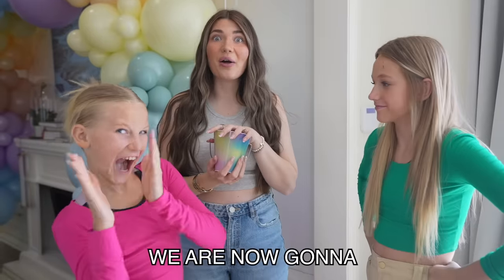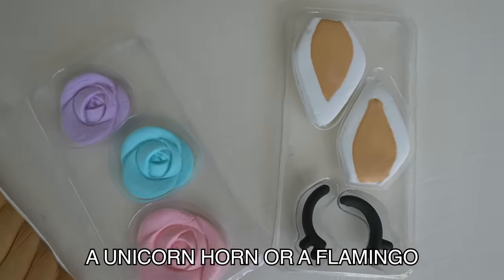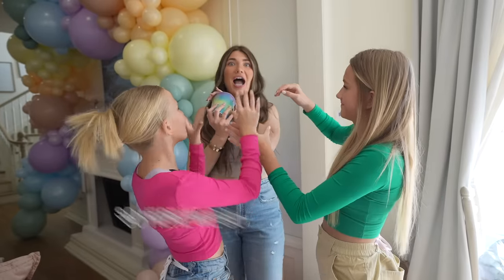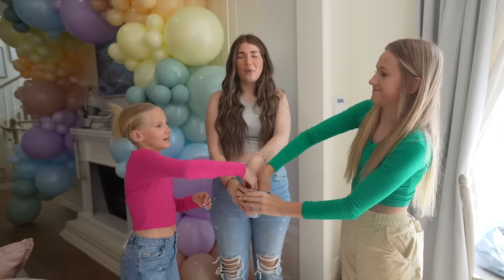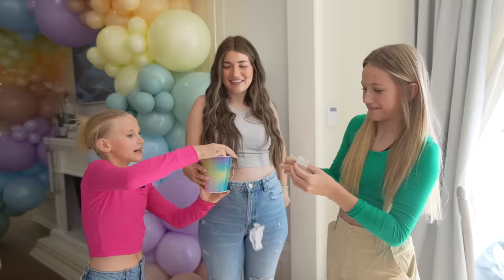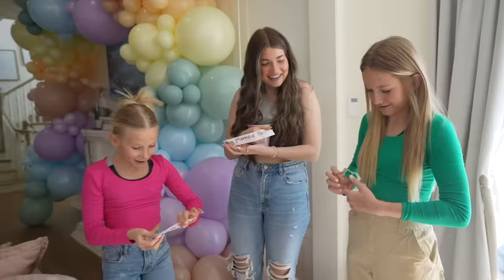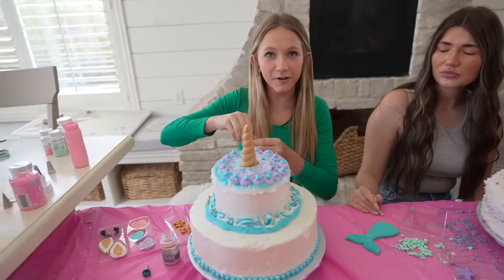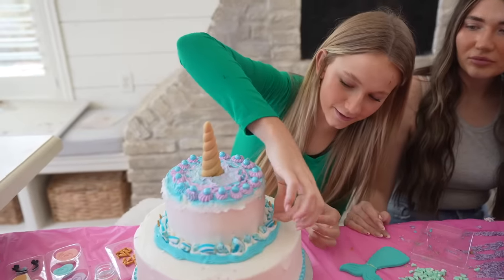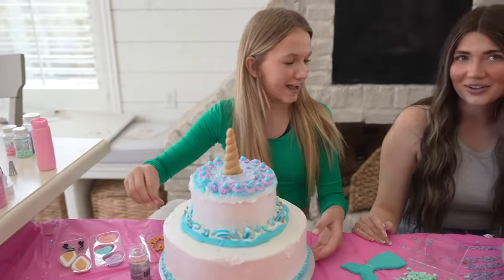All right, you guys, we are now going to pick our toppers — which is a mermaid tail, they're really antsy, a unicorn, or a flamingo. So here we go. All right, everyone choose. Put your hand in — one, two, three, pull. I got the flamingo. I got the big mermaid tail. I got the flamingo. I got the unicorn! Do you know how I got the unicorn horns? She's cheating. Yes, I did get the unicorn horn.